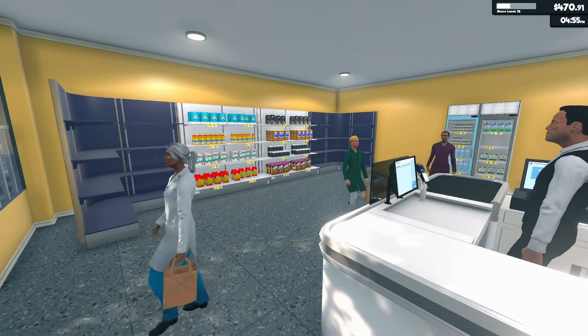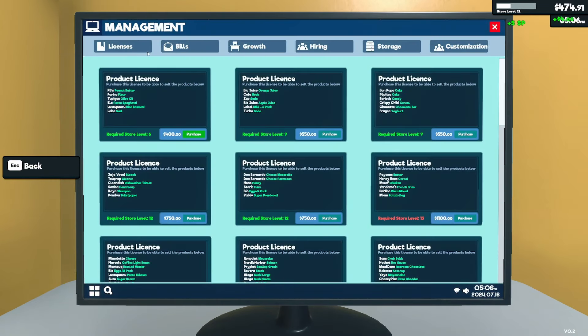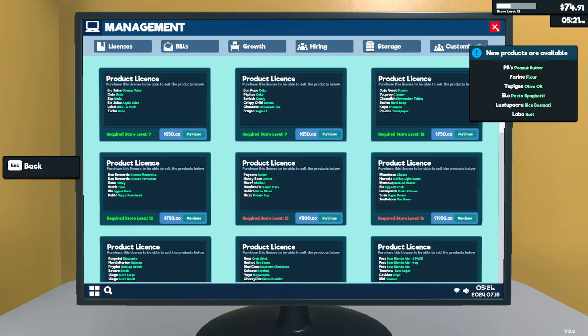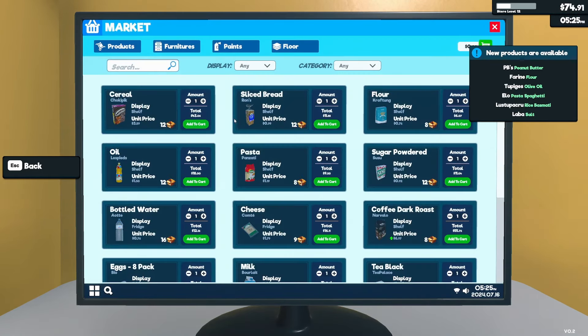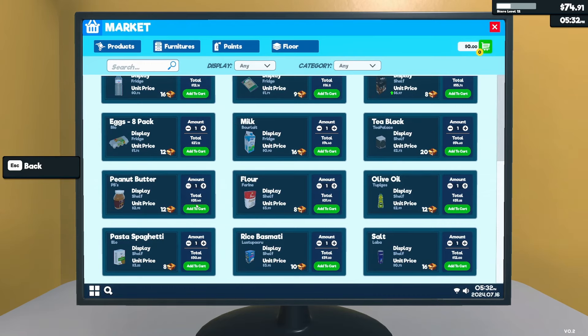I kind of realize it's usually the mornings that are pretty chill and then the afternoon really picks things up. We got 470 — let's go to the computer, Management, Licenses, and get this one: peanut butter, flour, olive oil, spaghetti, basmati, and salt. That was 450 for the license.